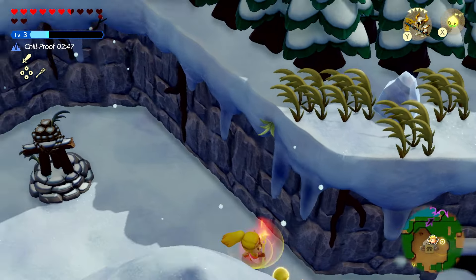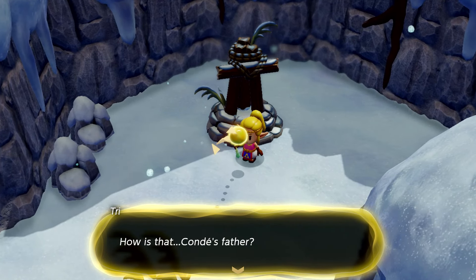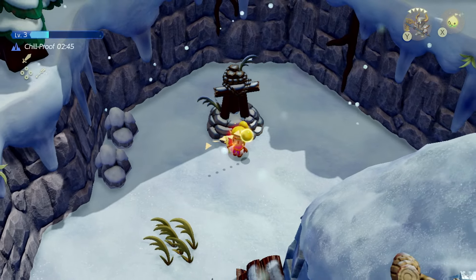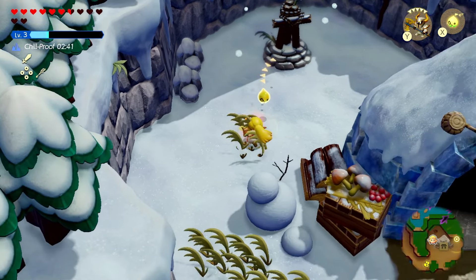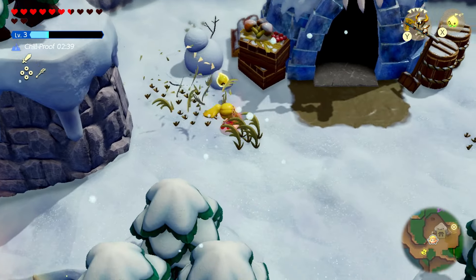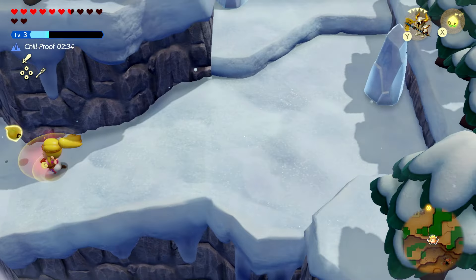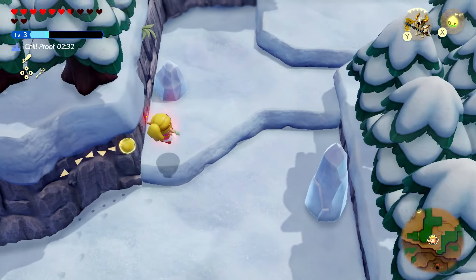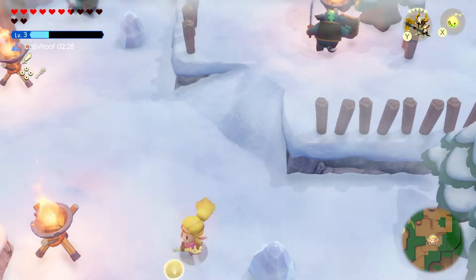Before heading in, I'm going to take a look around. There's what looks like a memorial or gravestone for Conda's father — really sad. This is where the cold picks up again. Luckily we have the chill proof potion, so maybe I should make the most of it and poke around up here real quick.